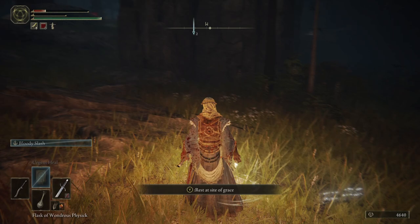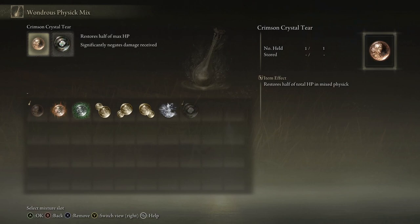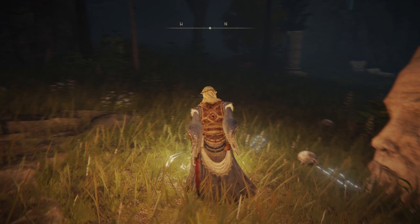Alright, oh my god. Let's see - mix wondrous physic. I wanted to change the one that gives me half of my HP back. I wanted to mix that with dexterity, to temporarily boost dexterity, because that will give me extra damage.